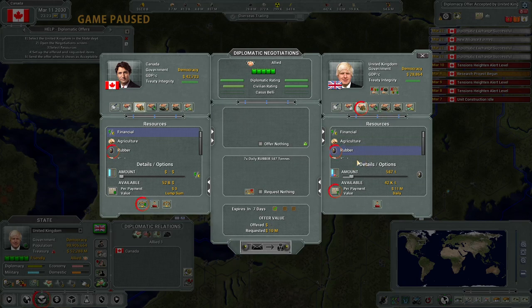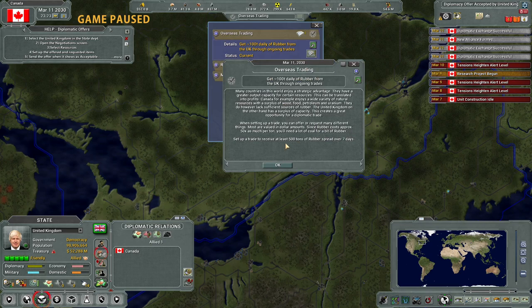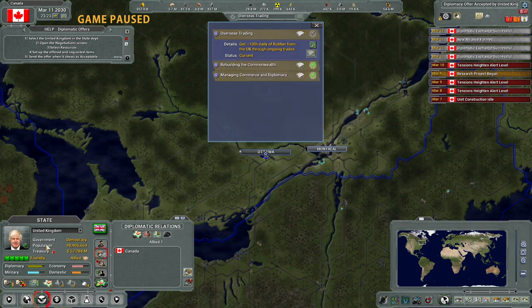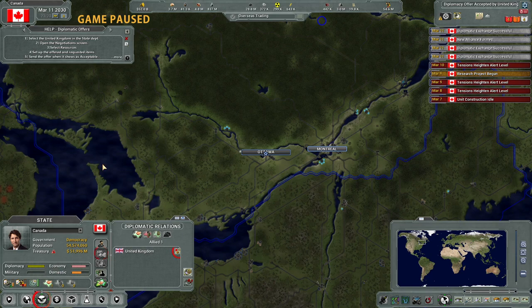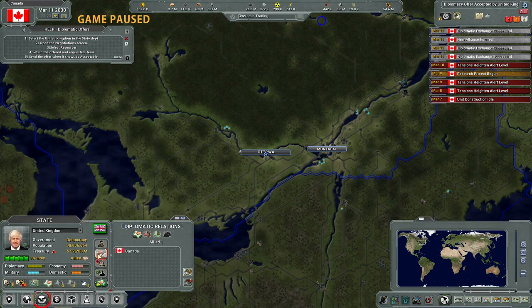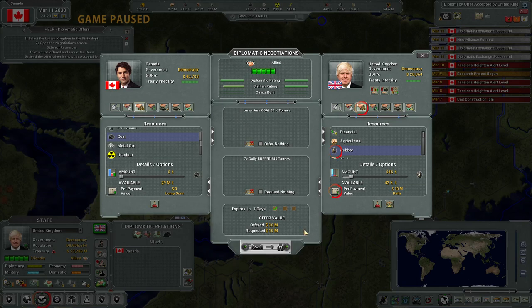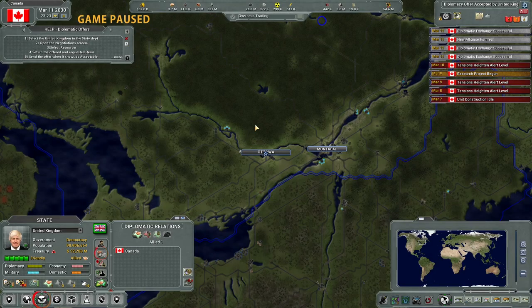Wait - so they're sending that and then we have to figure out... coal. Okay, so we're sending coal. If I get tweaked on my interface the tooltip stuff gets a little goofy. All right, let's try this again - rubber, seven days, 500. I'll clear that and then over here it's supposed to be coal - equalize offer with coal. Let's hope that works.